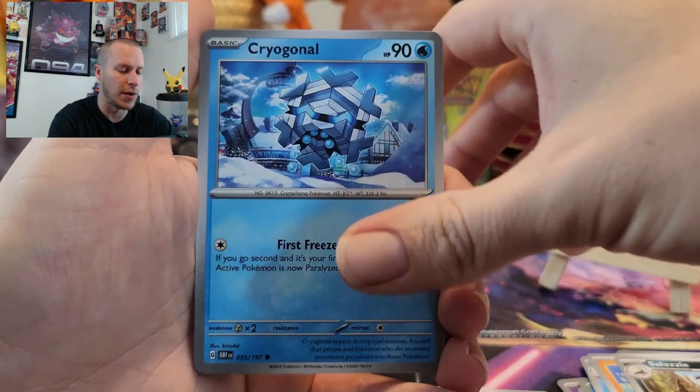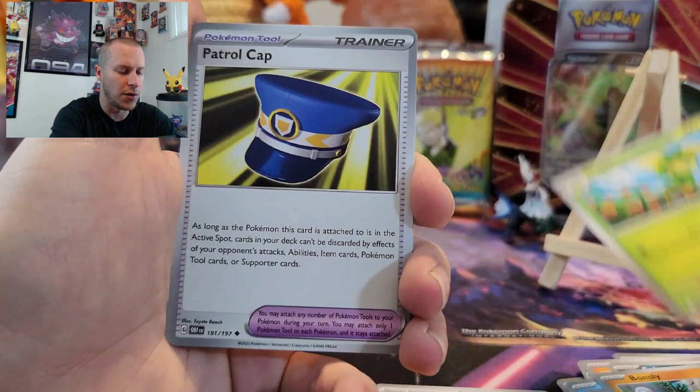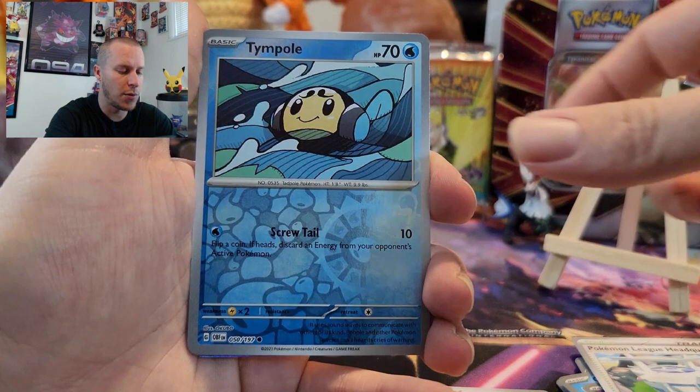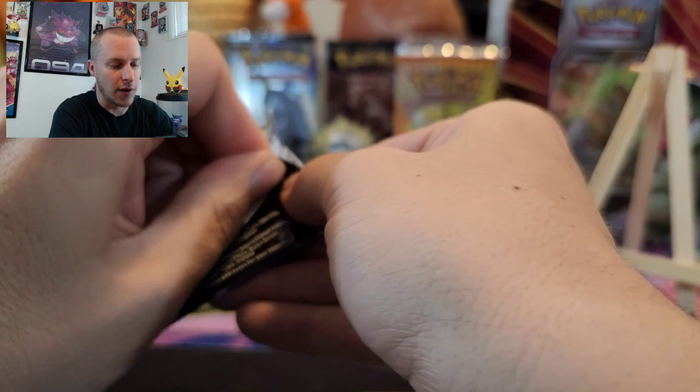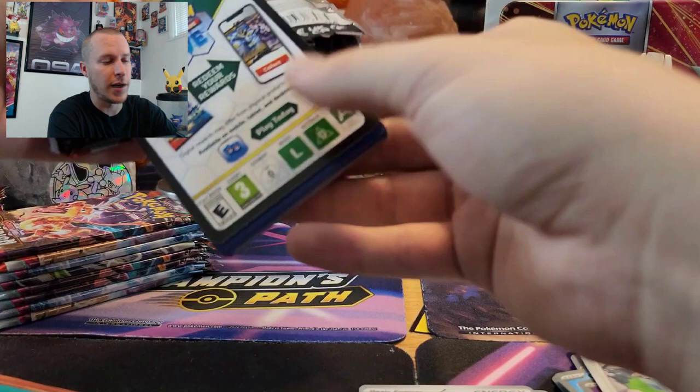We got a Cryogonal, a Togeppi, Bonsly, Dolliv, Patrol Cap, Bellossom, Pokémon League Headquarters, Iron Thorns, Reverse Togeppi, and then a Darkrai Foil. I've already gotten a bunch of those Darkrai Foils. I've got a lot of foils of all of them that you can get — it's just not a wide variety, so I tend to pull multiples of all the foils.